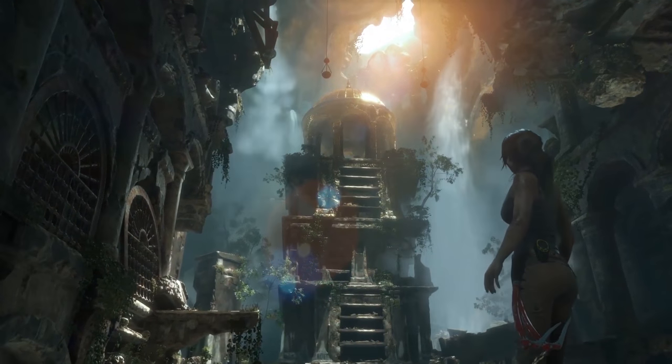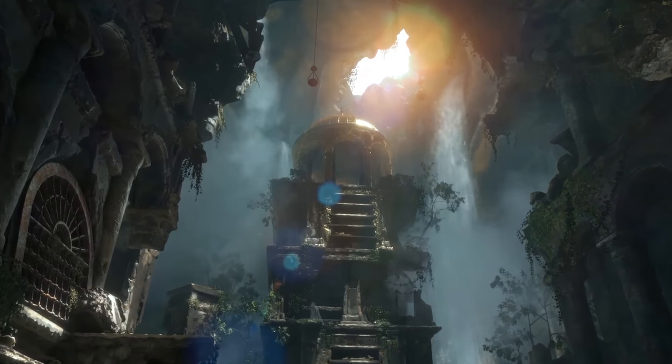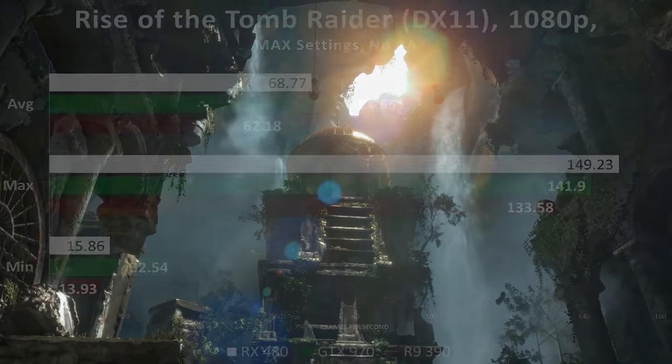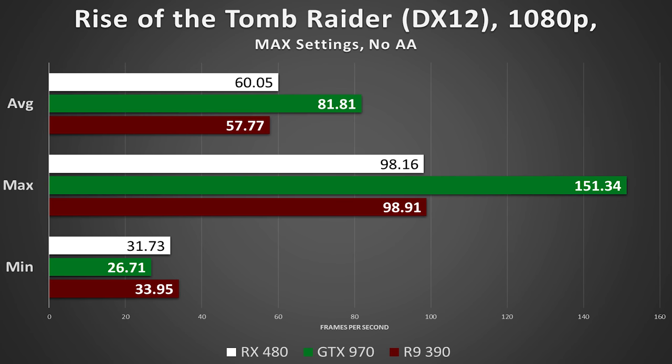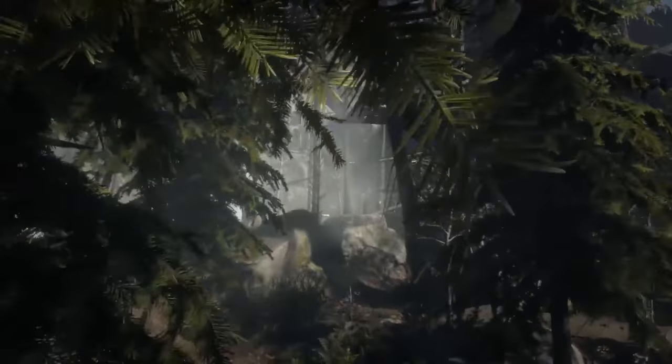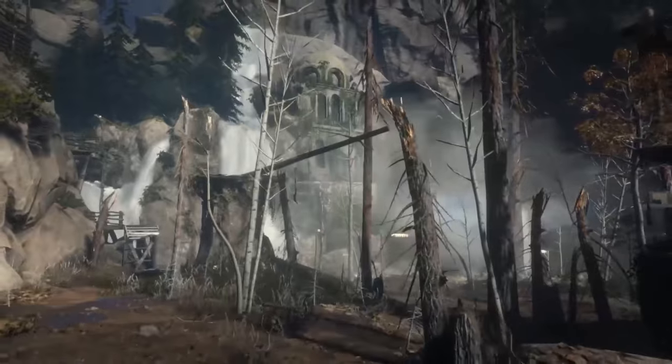Last on this list is Rise of the Tomb Raider. I've saved this one for last because the game isn't entirely optimized yet — it was at one time bundled with the GTX 970, making this test undeniably a bit biased. The 970 is the clear winner across the board: 95 vs 69 for the averages, and twice the minimum framerates. However, running things in DirectX 12 mode changes things. For the minimums, the RX 480 and the 390 outperform the NVIDIA counterpart. This sheds light on the current situation involving DirectX 12 and the two graphics card developers. Thanks to hardware-based asynchronous compute and better DirectX 12 driver optimization, the red team still holds on — at least for the minimums — in a game designed with the opposing team in mind.